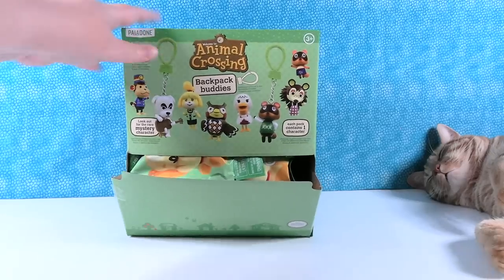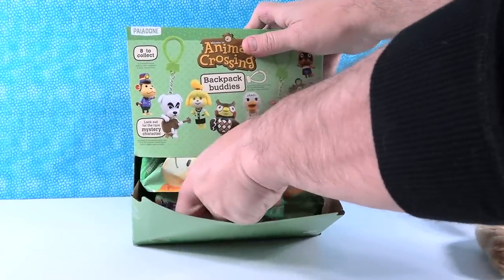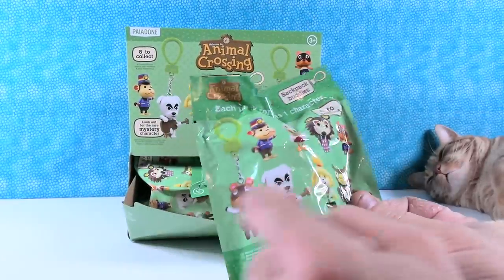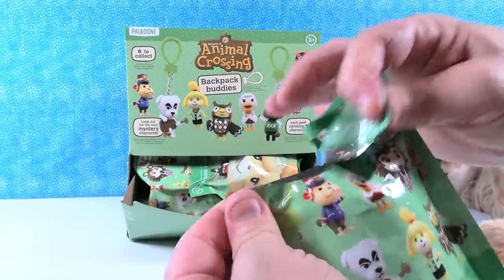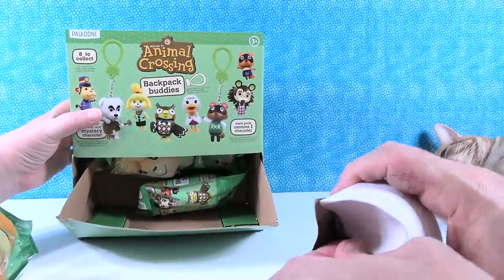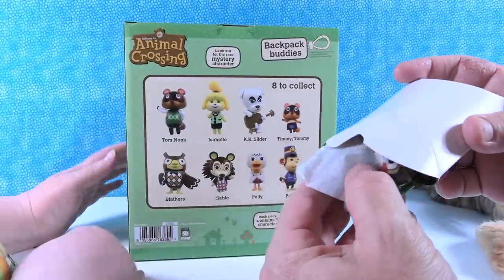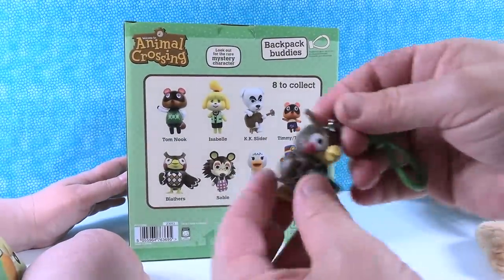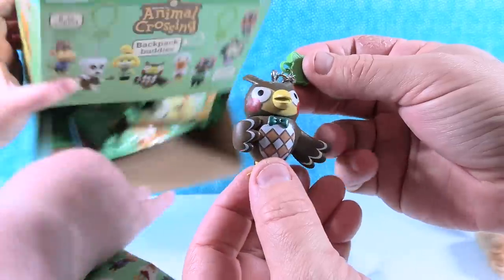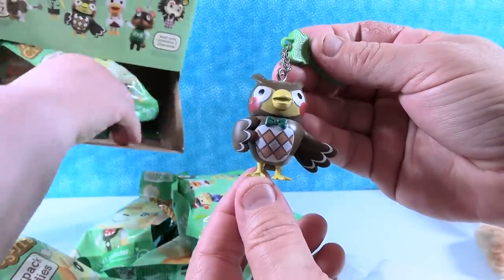Paul's going to start us off. We have a full box. I am hoping to get K.K. Slider right here. Let's go ahead and do this. First figure — oh, I have Blathers! Blathers is cool. So Blathers is an owl. Owls are awesome — they're cool looking birds and they know a lot about Tootsie Pops, which is always good. How many licks does it take to get to the center of a Tootsie Pop? One, two, crunch. Three.